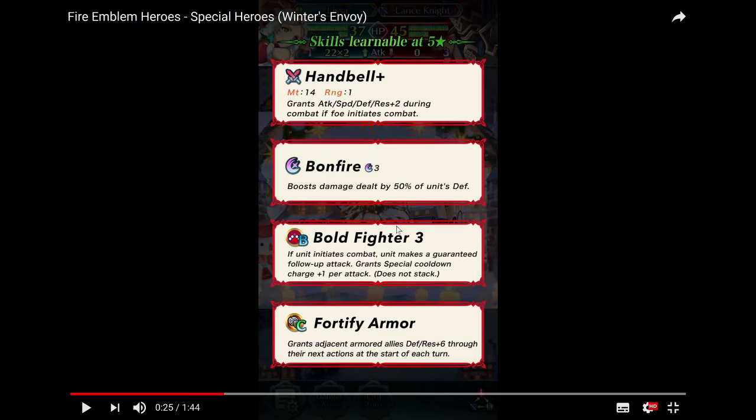The plus 2 speed might help you not get doubled, which can be quite helpful. Defense and res — it's good to have them, especially if you plan on giving this to another armored unit. The plus 2 defense could work in favor with Bonfire. Bonfire boosts damage dealt by 50% of the unit's defense, so you get one more damage out of being attacked — 50% of 2 is 1.